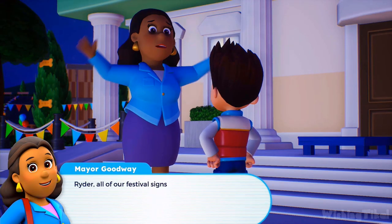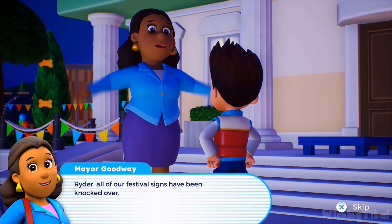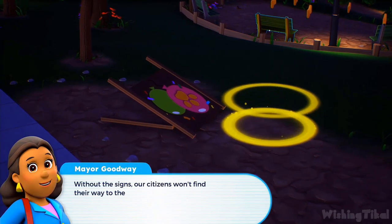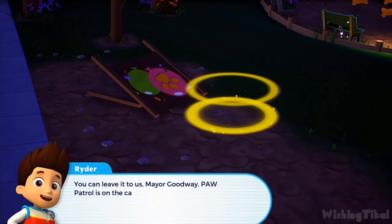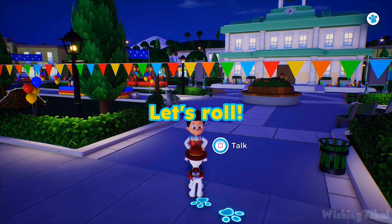It seems the kittens have caused quite a stir in the city, and the citizens of Adventure Bay need our help first. Then we'll take care of Mayor Humdinger and his blimp. Ryder! All of our festival signs have been knocked over — it must have been that mischievous Catastrophe Crew. Without the signs, our citizens won't find their way to the festival. You can leave it to us, Mayor Goodway. PAW Patrol is on the case! Rubble, use your vehicle's claw hook to lift the sign back up. Let's roll!